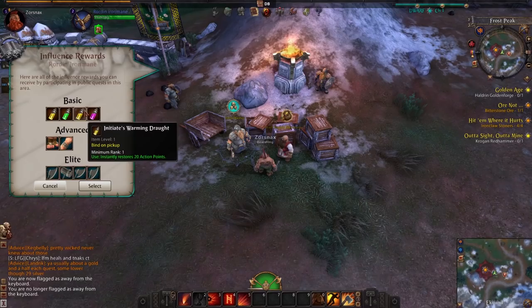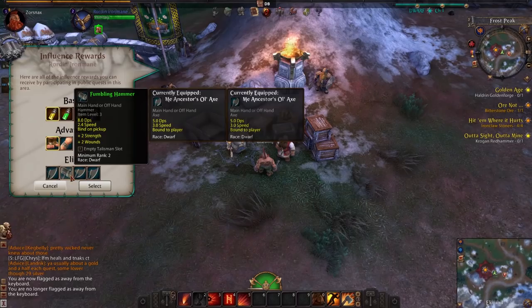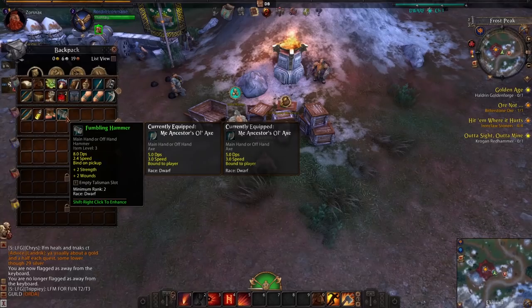Once you do enough public quests or other activities to max out your influence, head back to the Rally Master and get your rewards. Try to think forward — is this going to help me in the future or right now? For the first 20 or even 30 levels it won't make a huge difference what you pick, but once you get into the 30s and toward 40 it matters more.